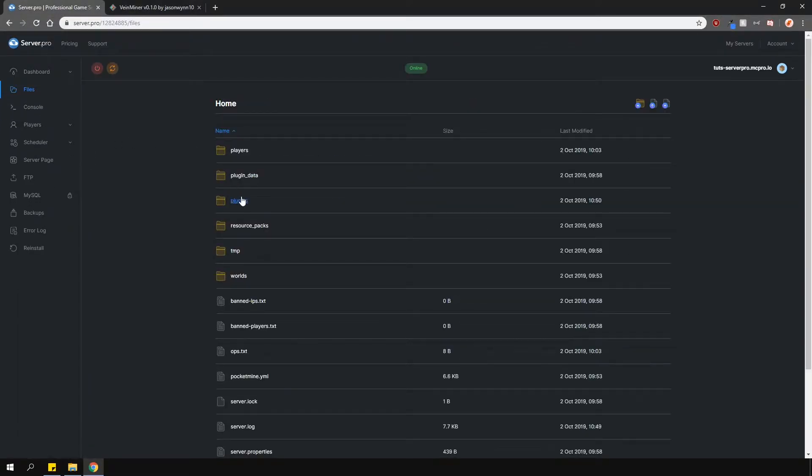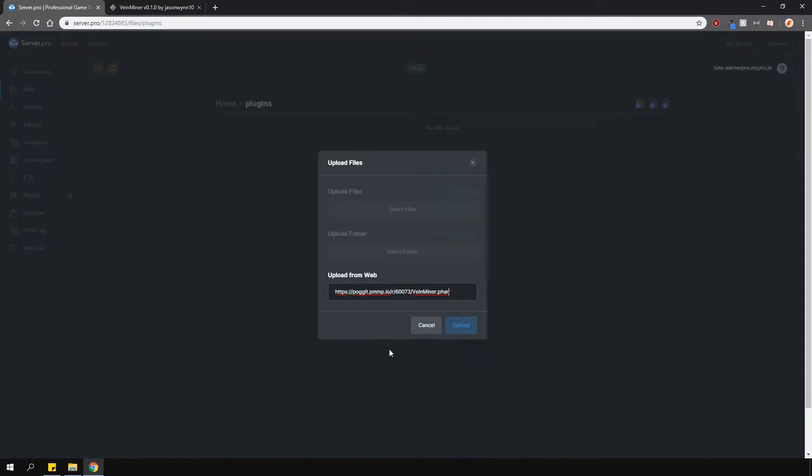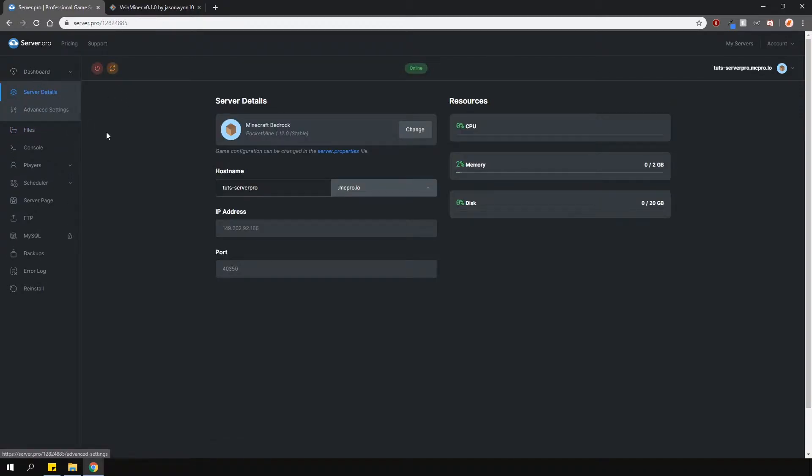Find your way into the plugins folder on the panel, press the upload file button and under the upload from web section paste the link you just copied. Then press the upload button and the plugin should automatically download for you. Now restart your server and you're ready to go. Before we go into game let's quickly look at the config.